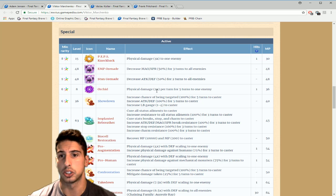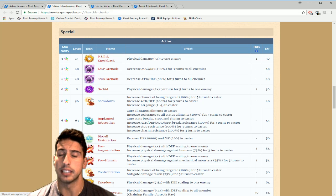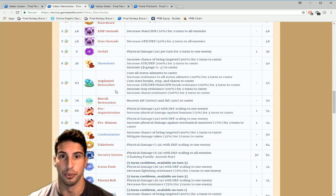He also gets Orchid, which deals physical damage two times per turn for five turns to one enemy. Then there's Showdown — a really cool ability that increases chance of being targeted 100% for five turns, increases attack and defense 100% to himself for five turns, and increases his LB gauge by one to four crystals per cast. This is really really nice.